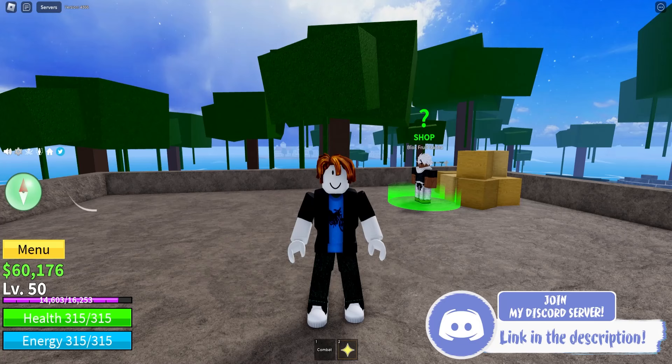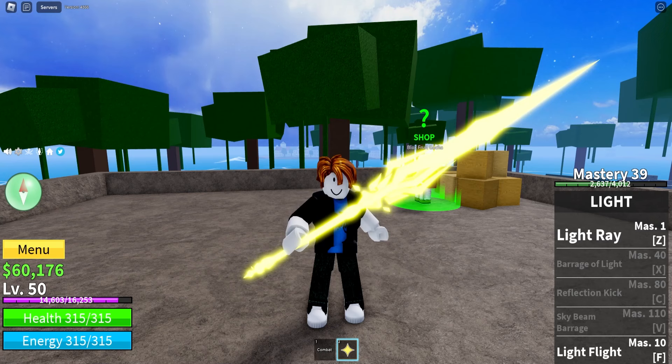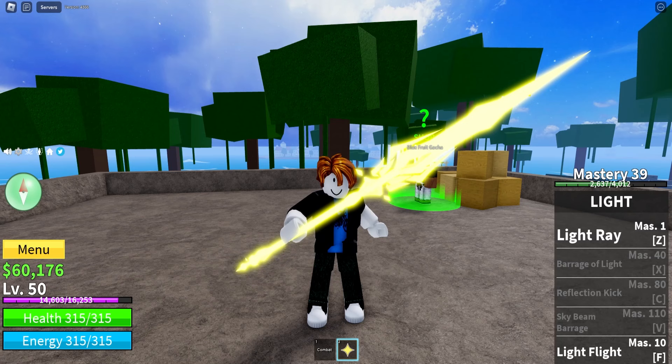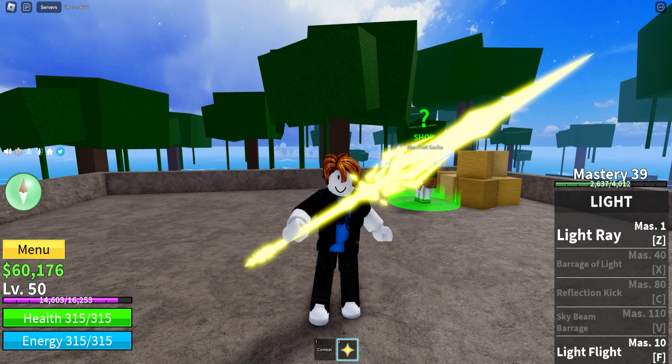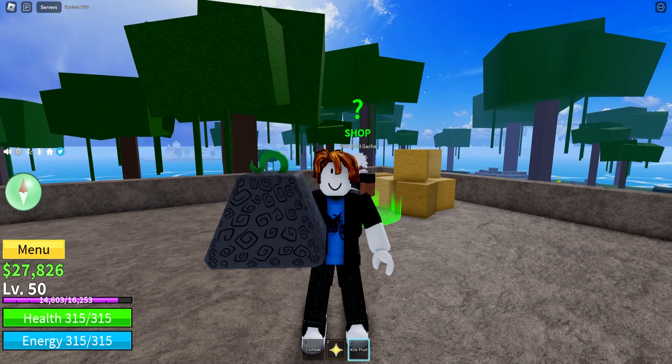One of the most important things I have to do in this video is get a fruit that is worth $1 million. In the third sea, to get there, you have to have a fruit worth $1 million in your inventory and give it to someone — it's one of the requirements. So we're going to get an early start by rolling the Bloxfruit Gacha. We got Kila, which is definitely not going to help us, but we'll have a few more shots before we get to the third sea.